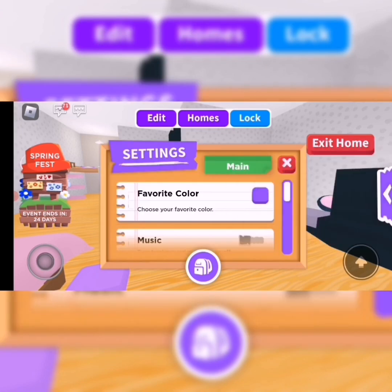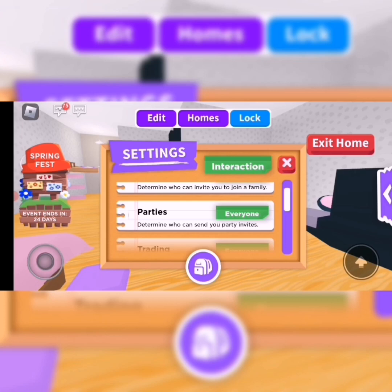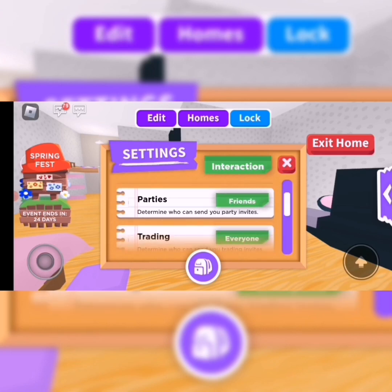There's another one where you go to settings again. You might not want people inviting you to their family or parties or trading you. So go to 'interaction' and then you can set it to friends, or nobody.